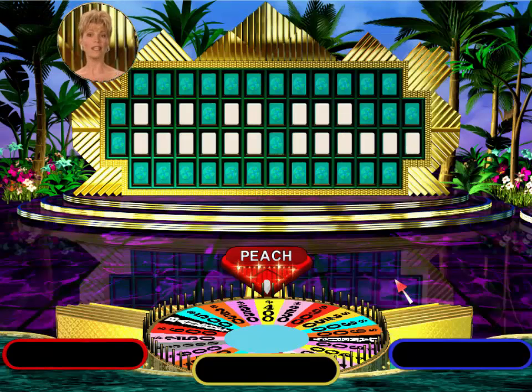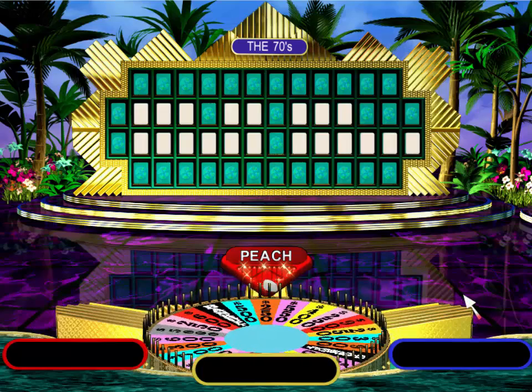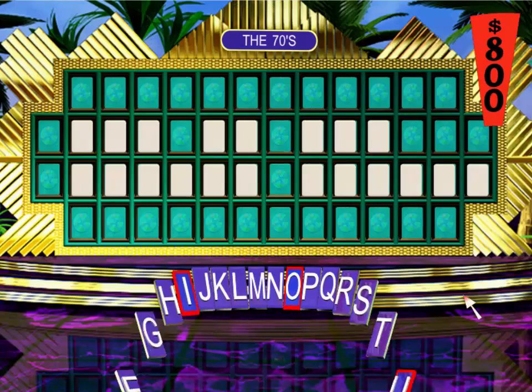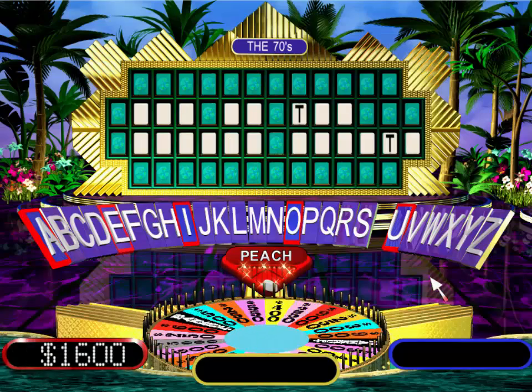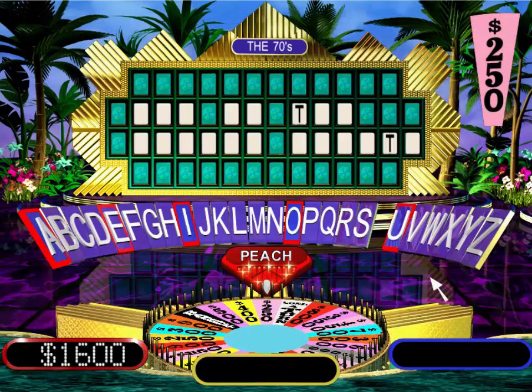Now we're going to move to the next round. The category this time is The Seventies. Player one, spin the wheel. Eight hundred. Good. Two T's. We're a little pressed for time here — that sound means time is running out. I'll give the wheel the final spin. Vowels are worth nothing. Consonants are worth two-fifty.